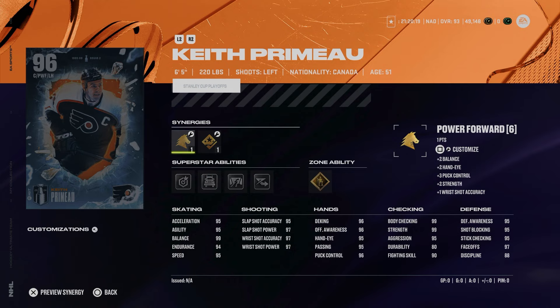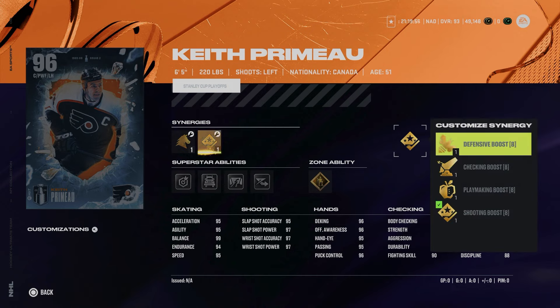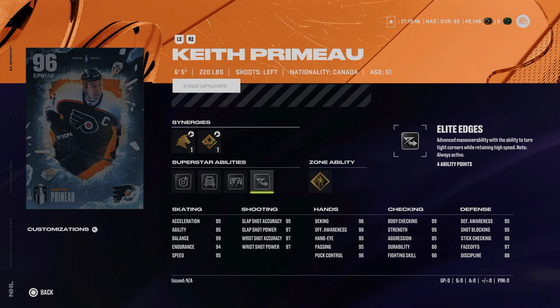Next we've got the 96 Keith Primeau — brings me back to my early days watching the Leafs in the playoffs with the Flyers, Senators, and Leafs rotating knocking each other out. He's 6'5", 220 and definitely one of the more meta cards. 95 speed, acceleration, and agility with 99 balance, really high hand stats and shooting, maxed-out body checking, 97 faceoffs, and defensive boost. You can go sniper, two-way, and power forward. Abilities include gold Born Leader, Elite Edges, Close Quarters, Big Rig, and Schnipes — not a ton of great abilities, but still a very good card.